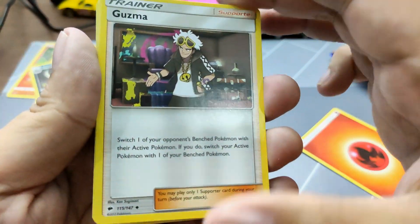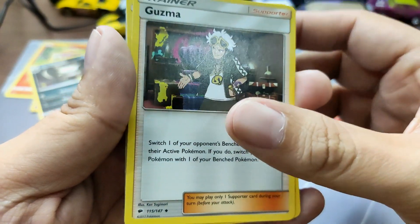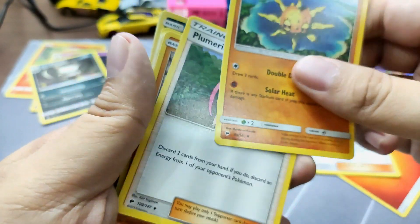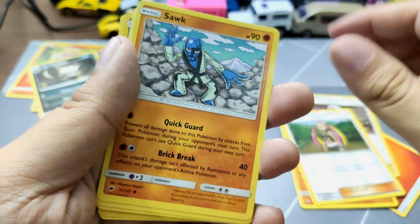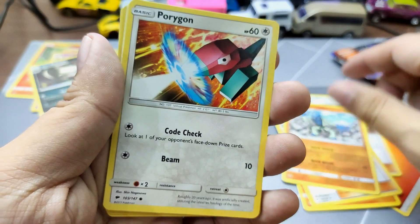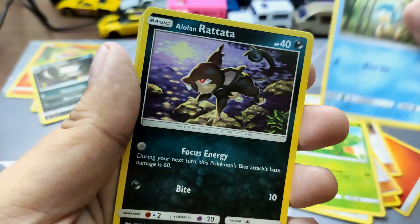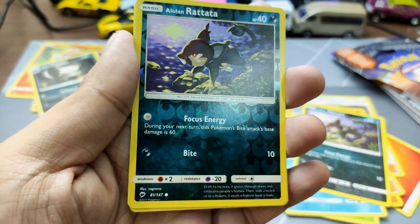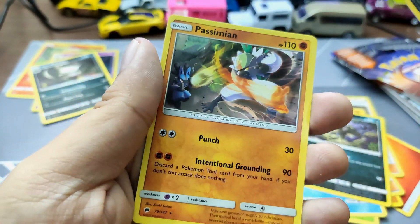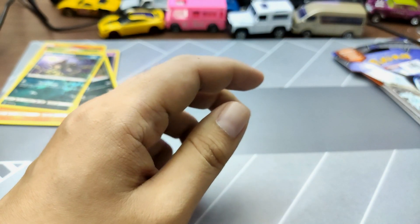Energy card. We got Guzma trainer card — you see that diamond, that means it is an uncommon. Soulrock, Plumeria, Porygon, Caterpie, Panpour, Alolan Ratata. We got a reverse holo Alolan Ratata for our holo card — just a common though. Our rare is Passimian. Not a good second pack either. Third pack right now.